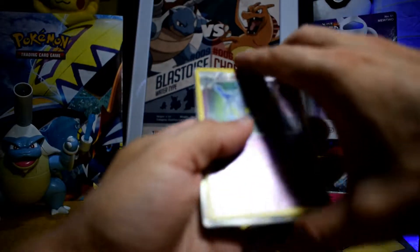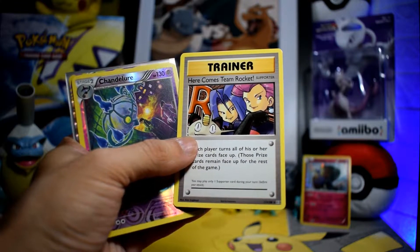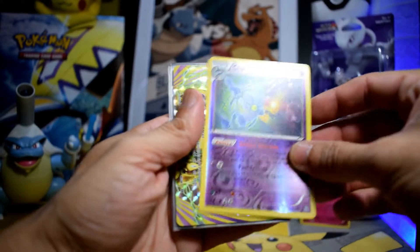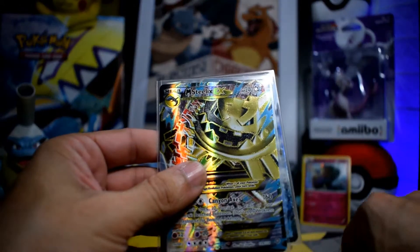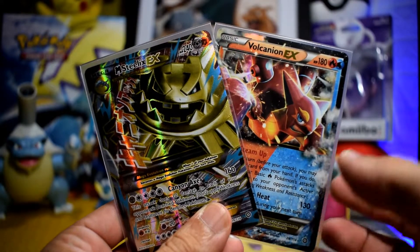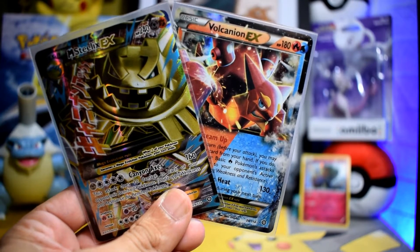Let's do a quick recap guys. If we count that as a secret rare the score is a draw, but I think we can't count it as a secret rare card - it's a beautiful card though. Sandile reverse holo rare, the Break Nidoking - beautiful Break card. And of course the two most beautiful and valuable cards today: Mega Steelix EX and Volcanion EX. Thank you guys for watching. If you like this video don't forget to leave a like. If you want to support me you can find the subscribe button right here in this Pokéball. Thank you guys for watching, see you in the next video, bye!